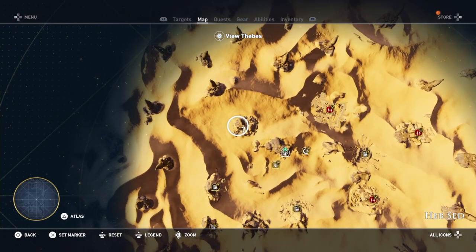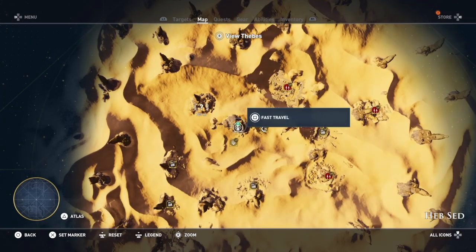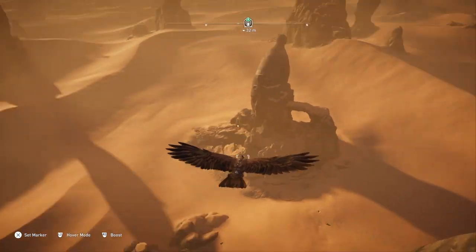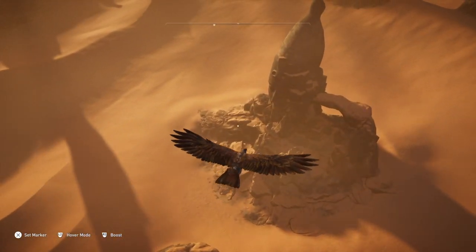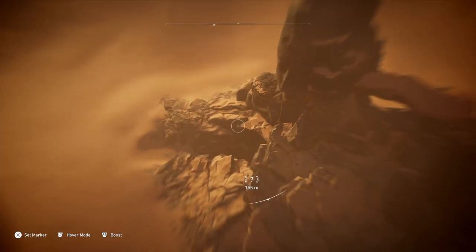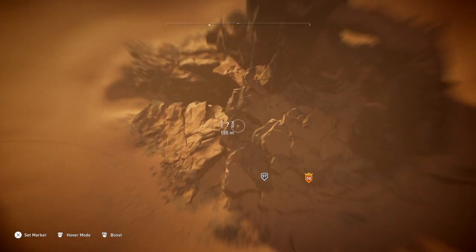It's up here — there's a question mark up here in the corner, that will be the one you want. And then you can just move that along there. Send Senna up, and you'll find the scorpion you're looking for is over there.